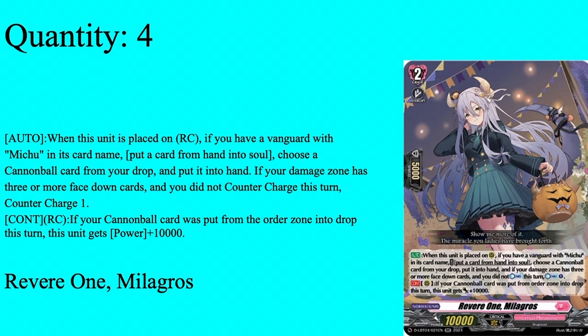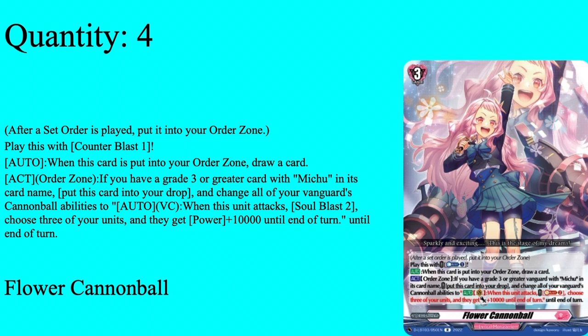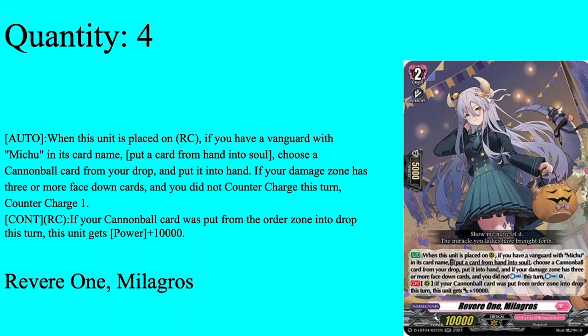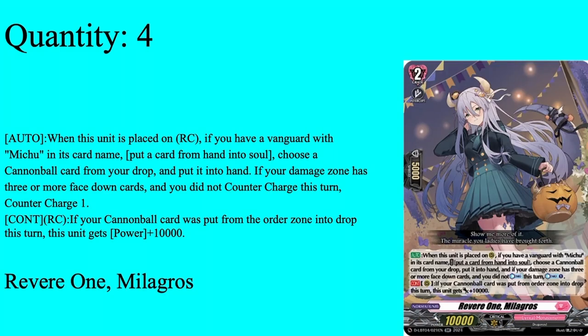Moving on to Grade 2. The situations where I need a cannonball are never the same situations where I need to countercharge — but right after I fetch the cannonball, I always end up needing the countercharge and I've already used my one copy of Millgross recycling the cannonball. Either way, she's a very good card. She gets you more soul, she recycles your cannonball so you can keep using them over and over — very nice if you only saw one the entire game. If you use her timing properly you also get countercharge 1, and she continues as a rear guard if your cannonball was sent from order zone to drop zone this turn, getting plus 10k power — already at 20k. Easy 4 of.